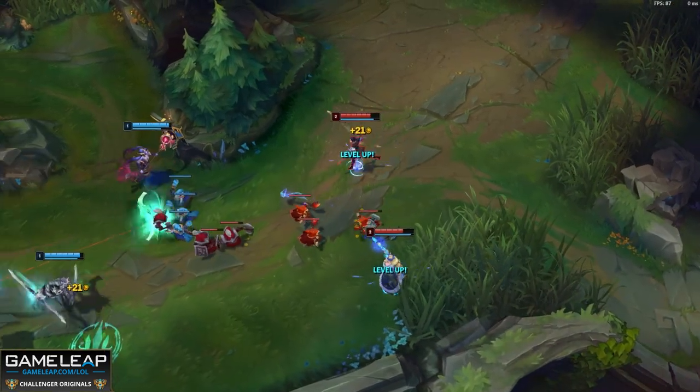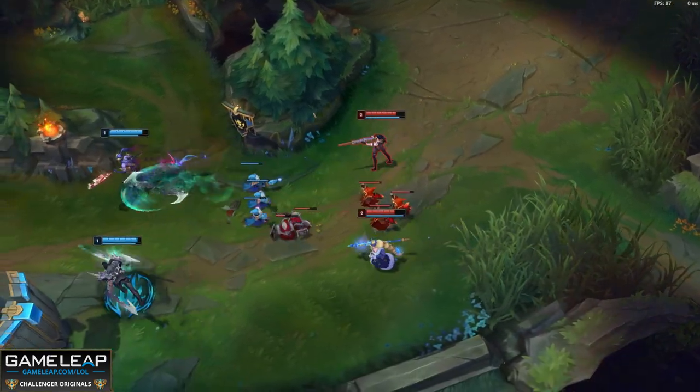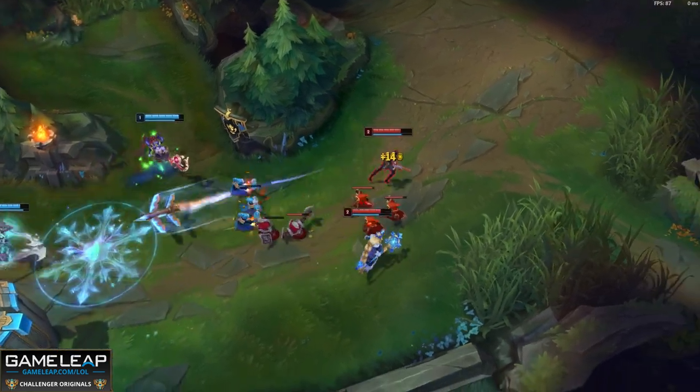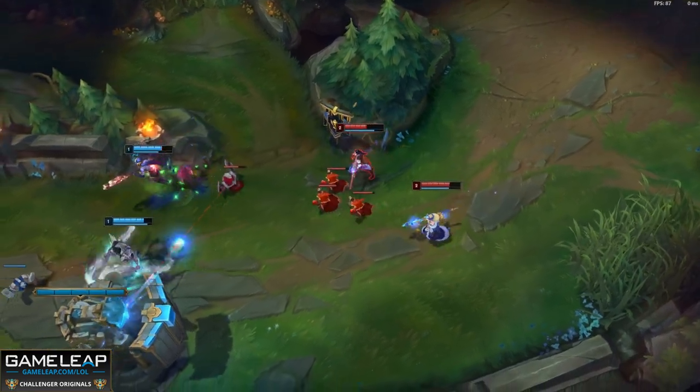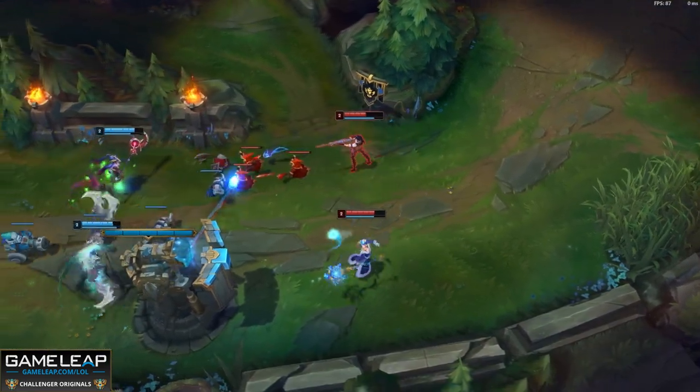Headshot only procs on targets with HP — so towers, inhibitors, minions, and jungle monsters — but it does deal reduced damage to anything that isn't a champion. But knowing all this, the most important headshot tip is to use it to pressure your lane opponents. This is when you are at your strongest, so don't be scared.